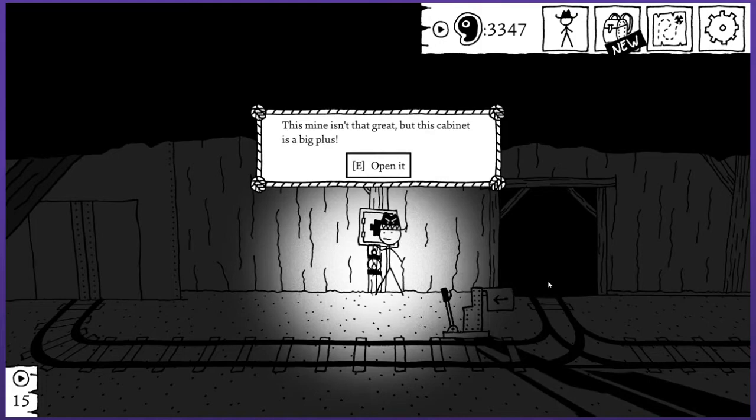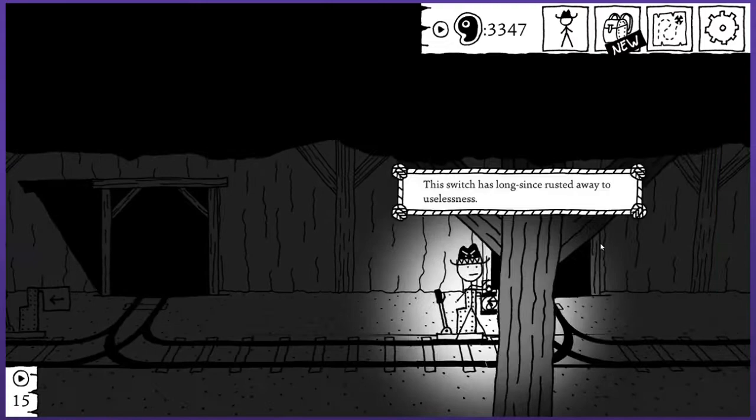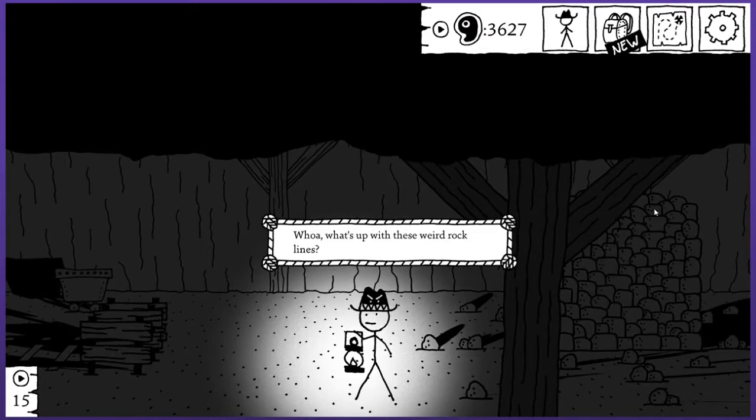This switch has long since rusted away to uselessness. Also rusted away to uselessness. Something I can probably rummage through — abandoned in a hurry, a lot of meat, and the mind-splaining bonus. Awesome! I wish I would have had that sooner honestly. Whoa, what is up with these weird rock lines? I swear someone in the comments said something about weird rocks and crop circles.